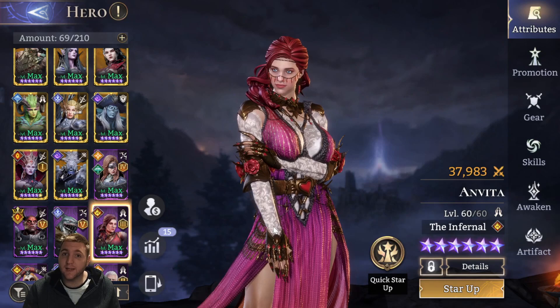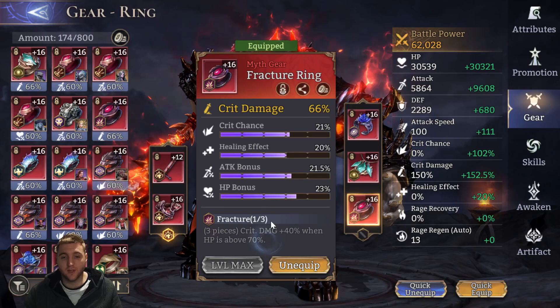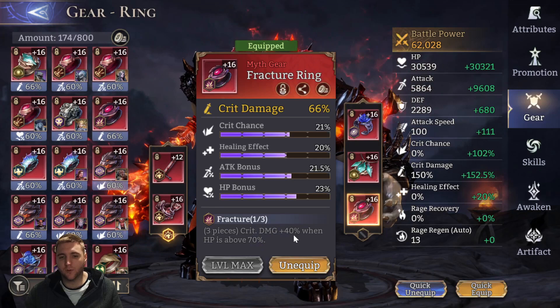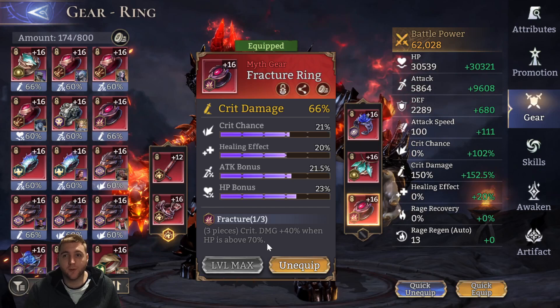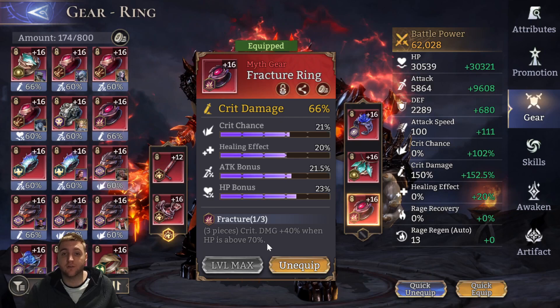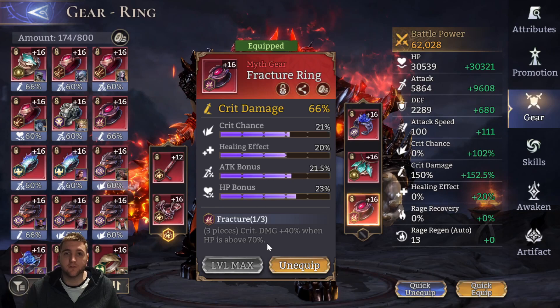Something that may become very important: the gear sets were recently redone on the test servers. The Fracture set — previously the Shield Breaker set — now has a set bonus of 40% crit damage when HP is above 70%. This is probably the strongest damage increase set you can get on accessories and likely to be the most dominant set. Keeping heroes above 70% HP becomes important for max damage output. If Solus Doll can justify having a second healer slot in the raid, maintaining the Fracture bonus throughout the fight will be very, very powerful — another reason to take a second healer.